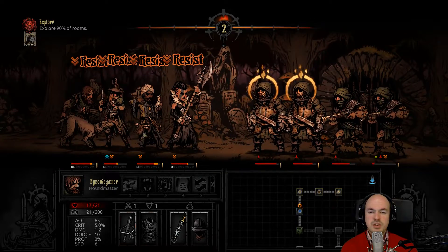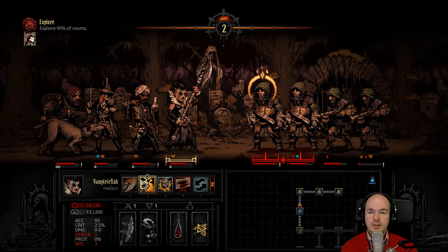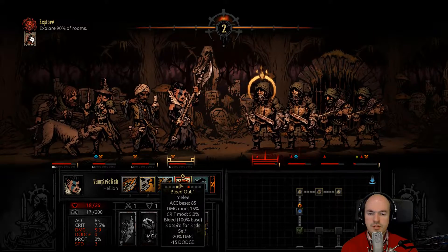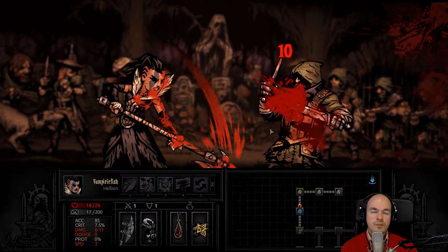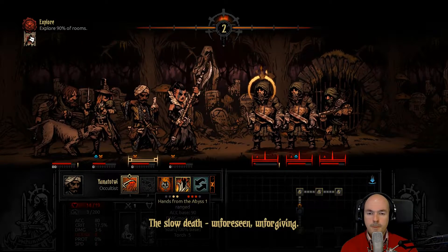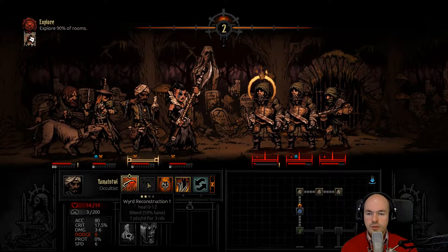That damage — I need to move him a little bit to the back so he can start doing his randomized heals. 5 to 9 — let's get a bleed out on you maybe. Nice! That'll kill him next round. I need to start moving him to the back for that weird reconstruction.